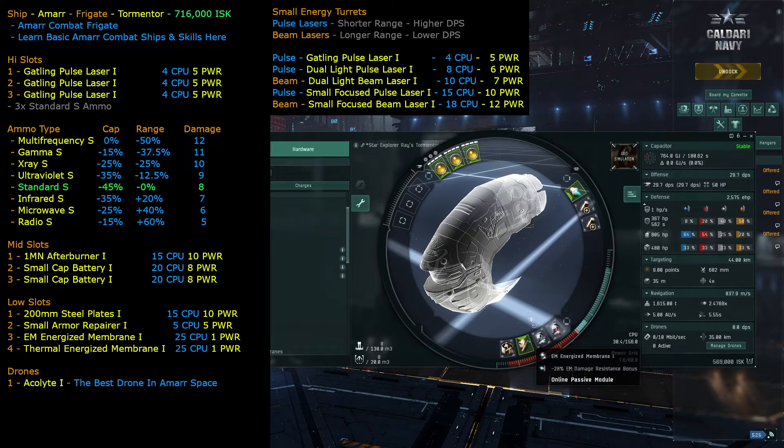So that's how we concluded to use the energized membranes in the low slots: EM energized membrane I requiring 25 CPU, and thermal energized membrane I. These increase resistances quite a bit while keeping everything else active. If we take one cap battery off our cap goes to 248 seconds, but with both batteries on our cap is stable.